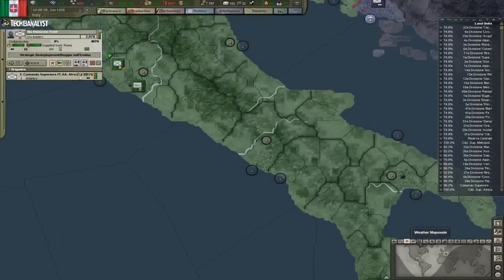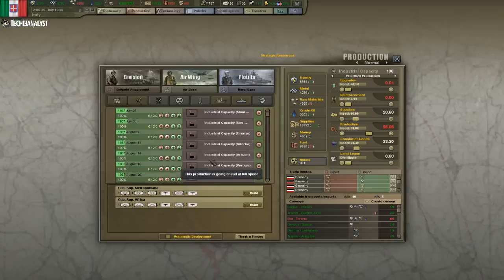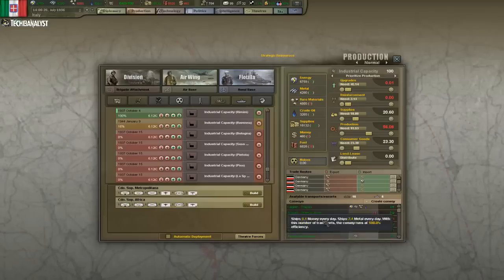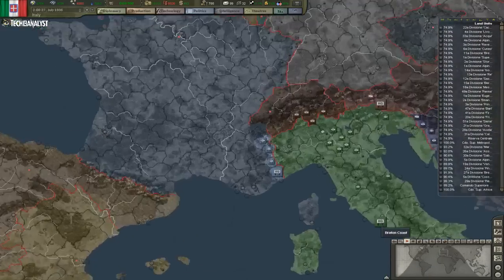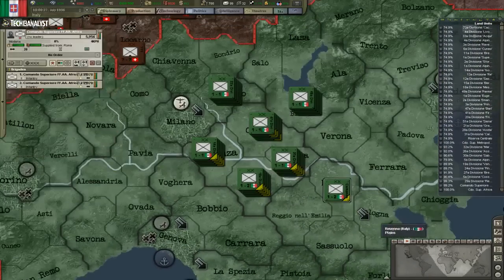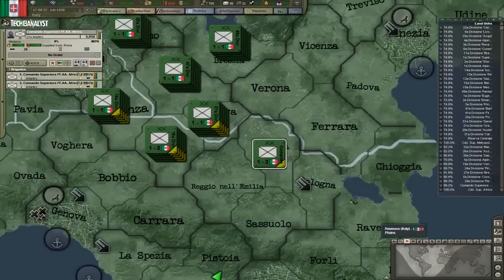I'm gonna have to give this Brigade another Brigade so they can make an actual division. Brigade attachment — make one of the reserve. It shouldn't cost too much MC and it should be fairly quick. That's the strategic redeploy over there.